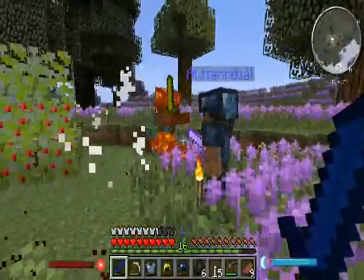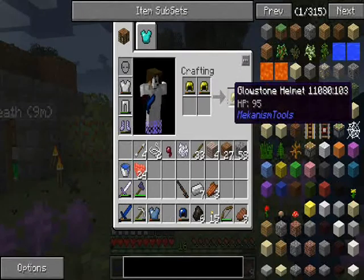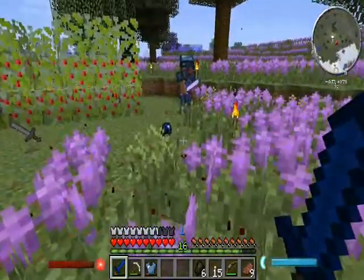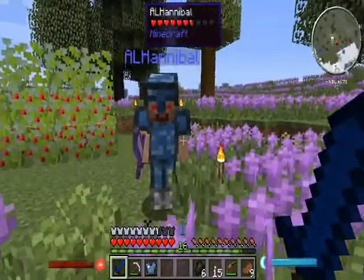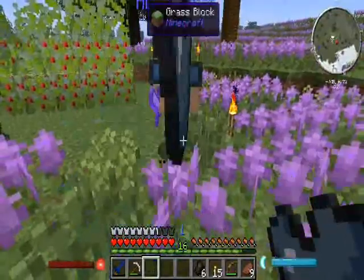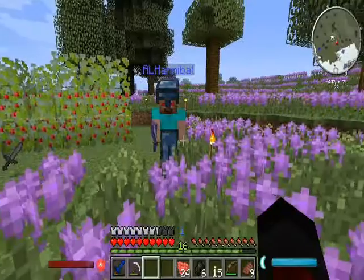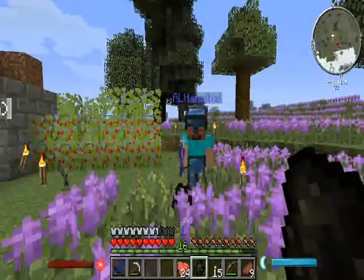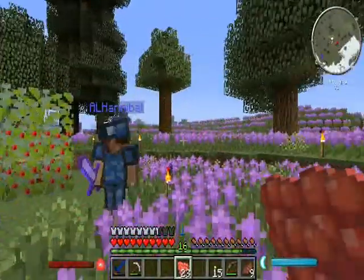There we go. Oh, I got a new helmet. Now it's a little better. Also, I have one for you too. Woo! Check that out. Oh, we got a new helmet. Now you can fix the durability of your other helmet. Woohoo! And a chestplate too. Here's all your — well, I'll combine the chestplates, but I'm not gonna use the helmet because my helmet's better.